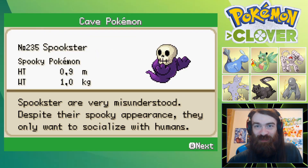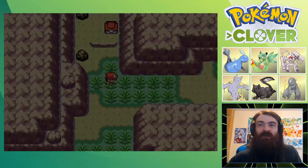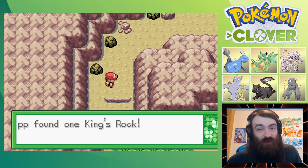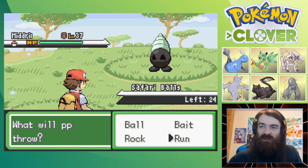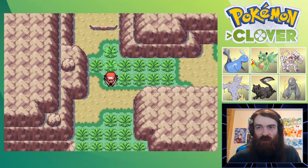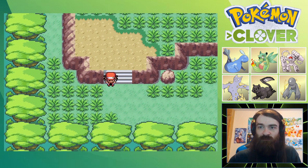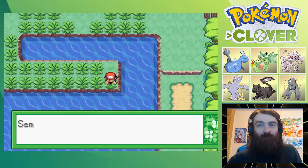Spookster are very misunderstood despite their spooky appearance - they only want to socialize with humans. I kind of like Spookster and we ran all the way back to the Rock Smash area. One King's Rock. I didn't actually need to go and grab Rock Smash - I could have just went through, but it's what it is. We were told there was Pokemon in the rocks though - Midrill. That's actually what I put on the team so we could use Rock Smash in the first place. I think with that we are done with the Safari Zone for now. I do see that little area up there where we can use Rock Climb, but we don't have access to Rock Climb yet. Green Shard - I'm glad I grabbed that on the way out.